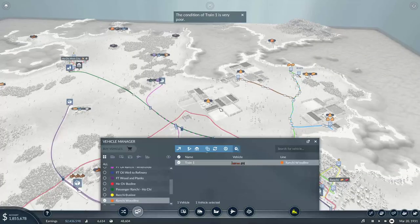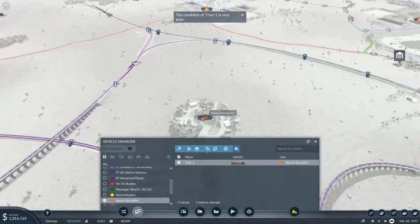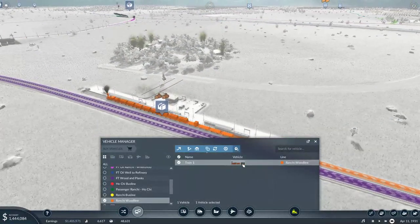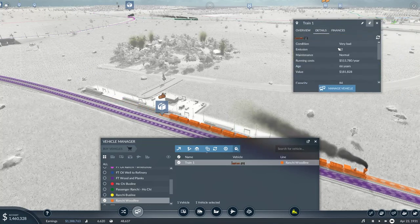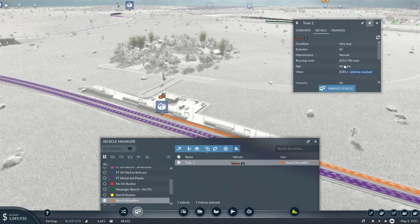The condition of train 1 is very poor — that's this one, it's the short wood line. How old is it? Lots of emissions. 66 years old. Oh my goodness. Yeah, I need to replace that.